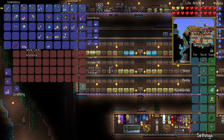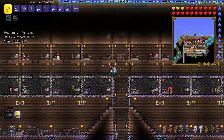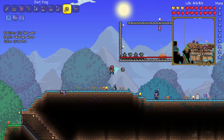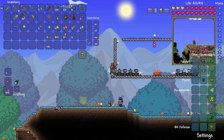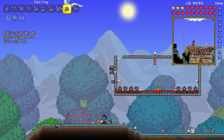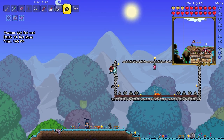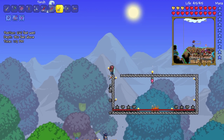And we'll almost be ready to fight this guy. Let's fight him — fight him till he's dead. We are going to kill this guy. We are going to do it, guys. I've got 44 defense, and then when I equip my accessories I'll have even more. After I hook up these Dart Traps, we should kind of spread them out a bit — they do face that way, good.